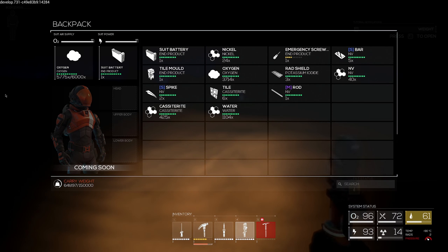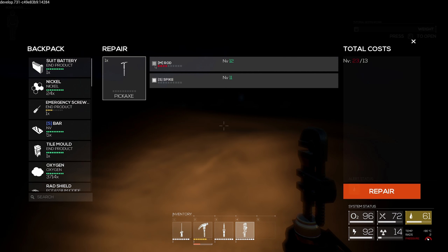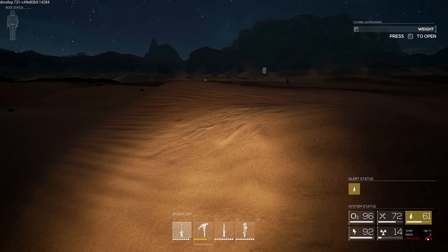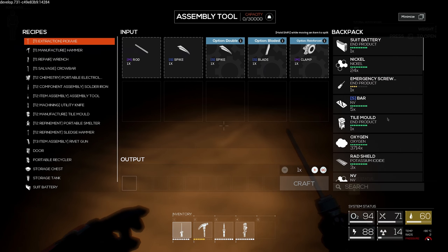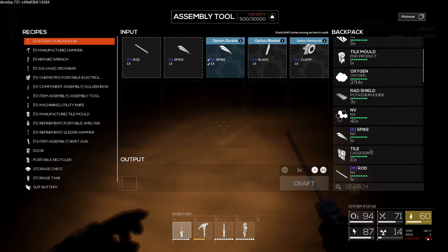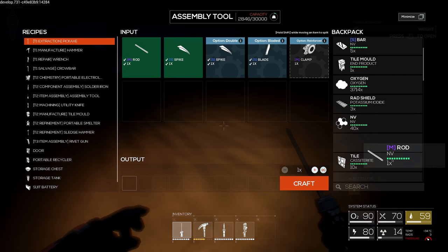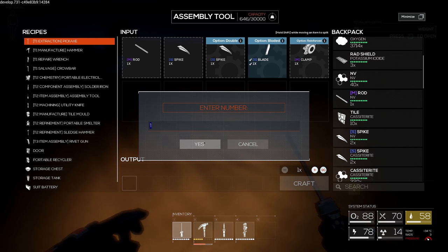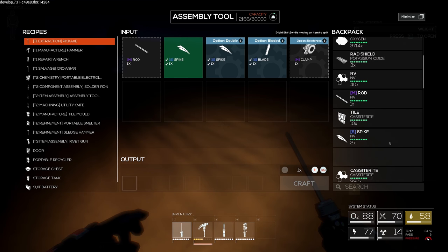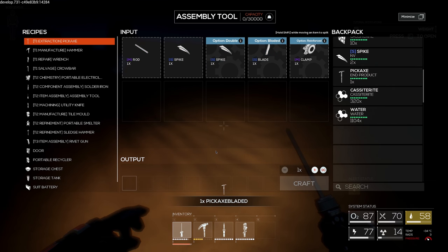I realize the problem now - this pickaxe was built with materials I don't have enough of. So I should essentially make a better pickaxe using stuff that I have. We have two small spikes, so we can make a pickaxe. I need to make small spikes and a medium rod out of cassitrite. Now we can use cassitrite - and then the medium rod made of cassitrite as well. So now if we have to repair it, we just use the stuff we already have an abundance of. Smart thinking - I am a genius.